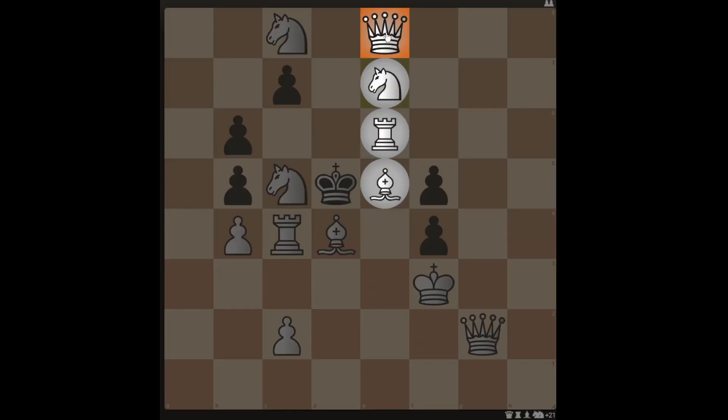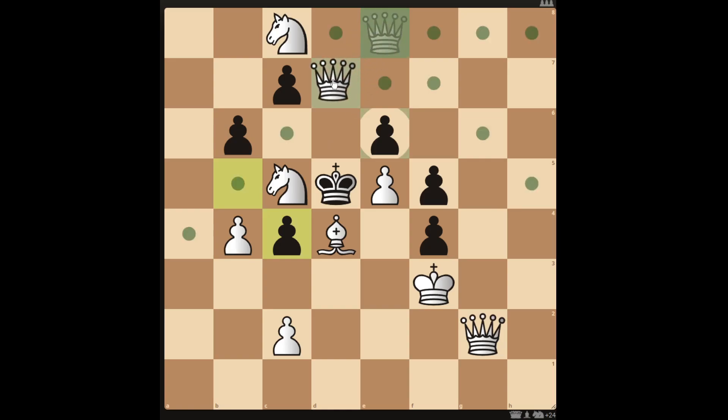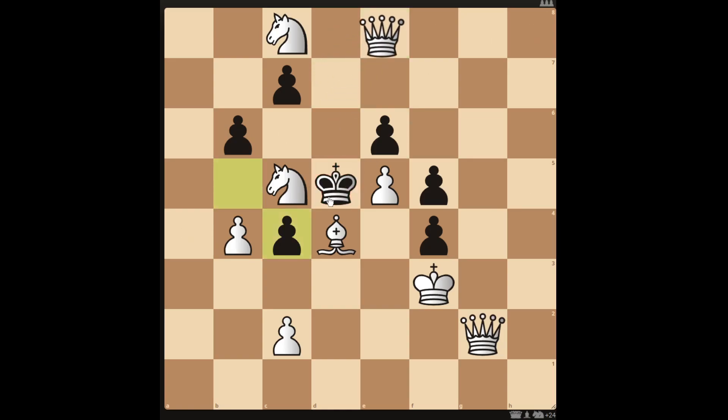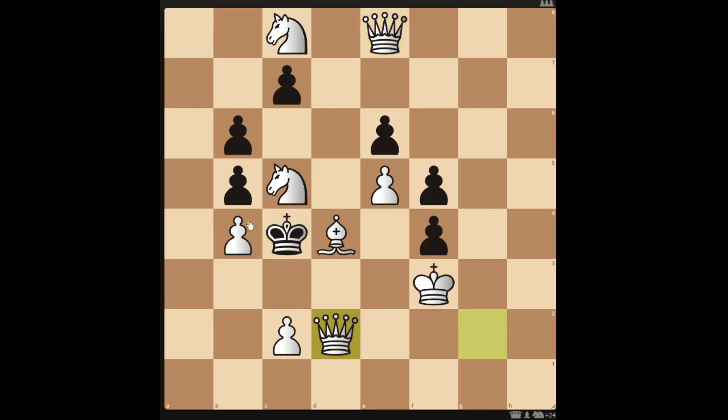Promoting your pawn to a queen doesn't get you a mate in two unless black does something like take your rook with their pawn, in which case you can checkmate in two with your queen. But black can save the mate in two by taking the rook with their king or the knight with the pawn, and then you can move the queens in for just a mate in three.